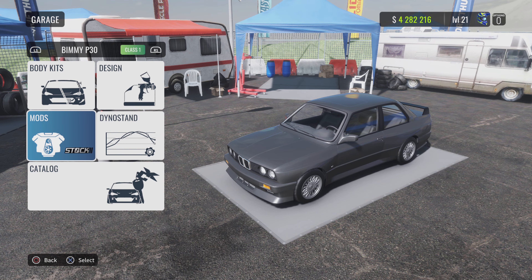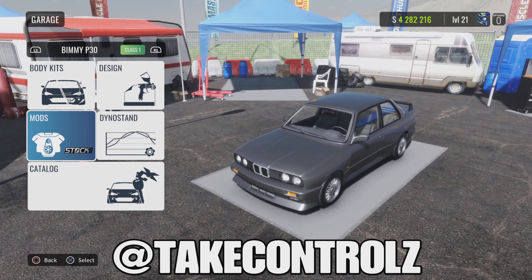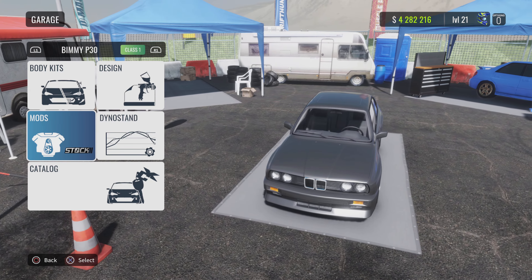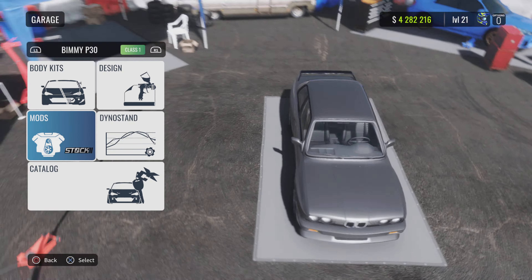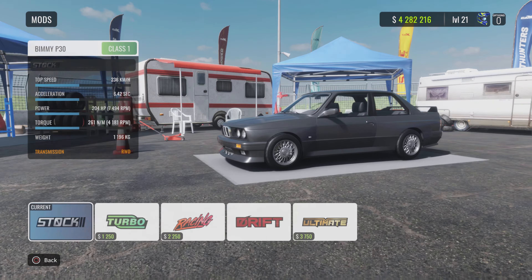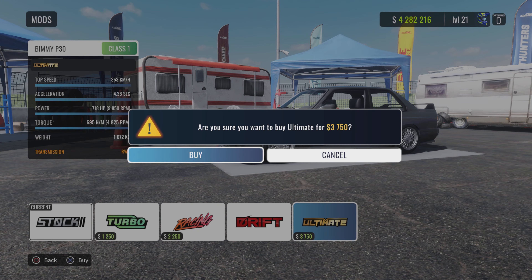Yo, what's happening guys, back in Cori, it's Drift Racing Online. In this video we're going to customise and build a BMW E30 — it's called the Bimmy P30 on this game. Let's do it! If you enjoy this video give it a thumbs up, subscribe if you're new, hit the bell.